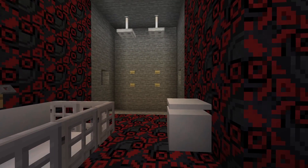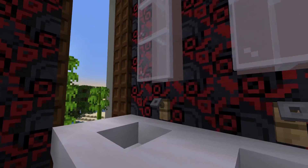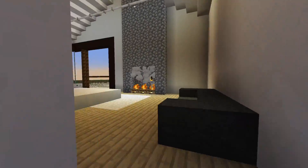Right here is the master bathroom. Look at this shower design right here. We got a bathtub, sink, mirrors, windows on both sides — looks very cool.